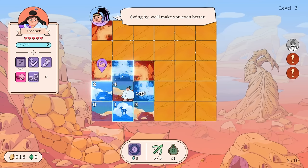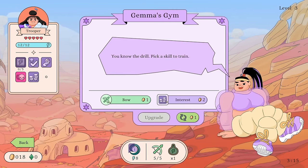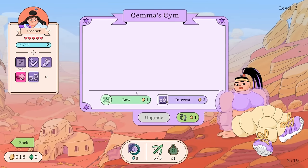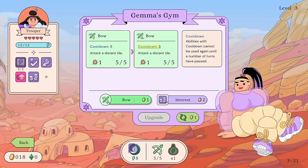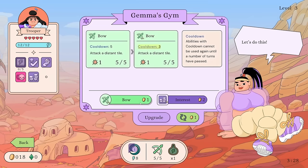We see something here — Gemma's Gym! 'You know the drill, pick a skill to train.' It costs money to do it. I see — the Interest cooldown can go down to every six. Can I only pick one? Probably.